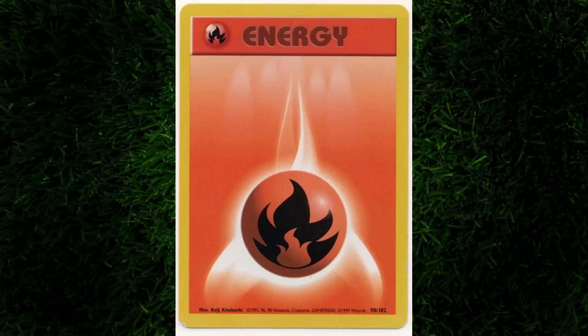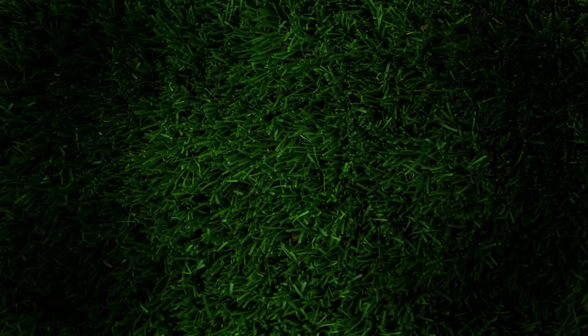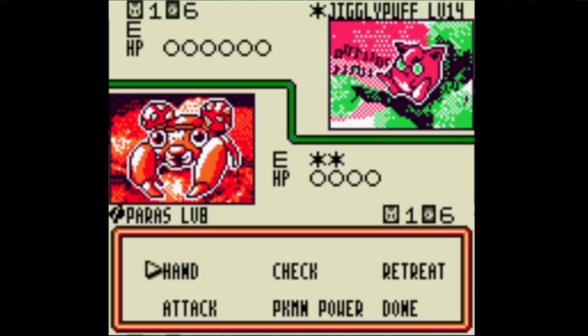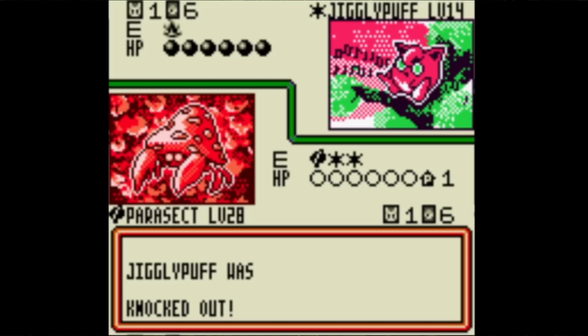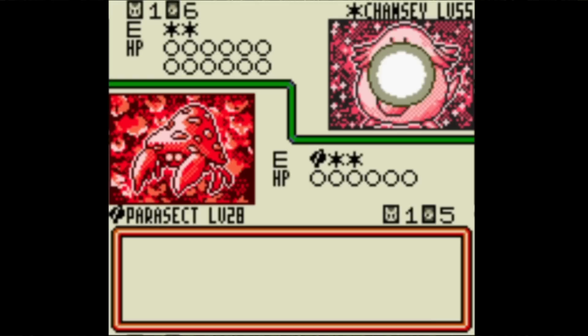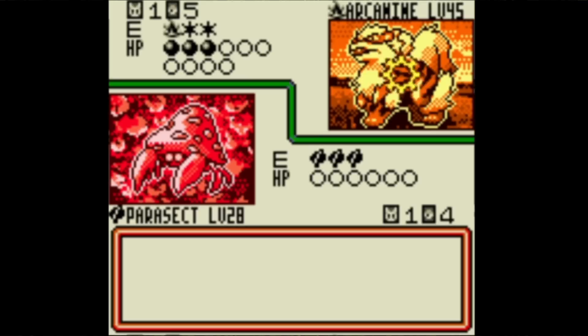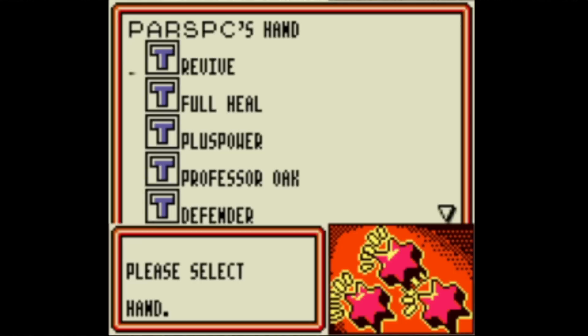Only one more medal remains and it's time to face the fire club. I basically need to rely on draw luck since my Paras will generally be taken out in 1-2 hits every time. Attempt 1: I get a decent draw — two Paras, a Parasect, and double colorless energy. Ken brings out a Jigglypuff, then a Chansey, maybe I can win because he isn't even using fire types. Unfortunately, he powers up a Growlithe and gets an Arcanine — Arcanine's Flamethrower does a whopping 100 damage to my boys, though he must discard a fire energy to do so. I lose.